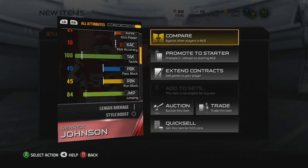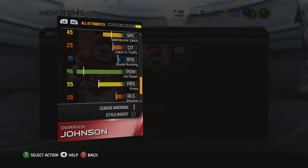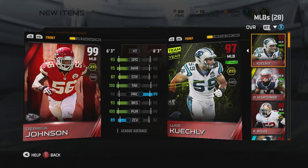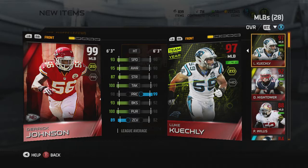I don't want to do this but I'm probably gonna put all these into that set later so I can get that 96 hit power and that 85 elite that transfers over into Madden 16. But look at this — he's beating Luke Keagley in like everything. Definitely gonna have to get some gameplay with this beast. I'm actually pretty impressed. I would have preferred a Derek Thomas but I'll take a Derek Johnson — dude's pretty good.